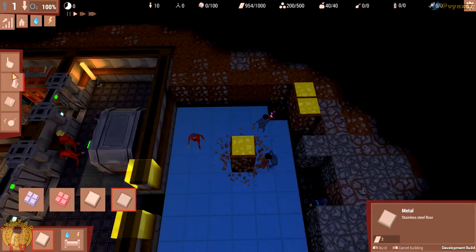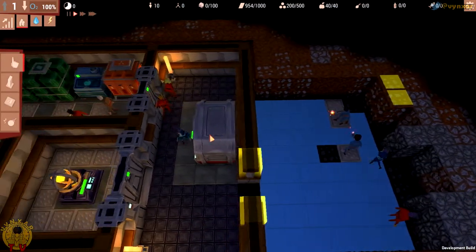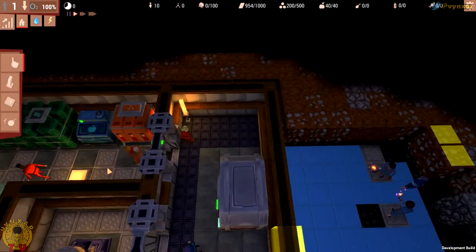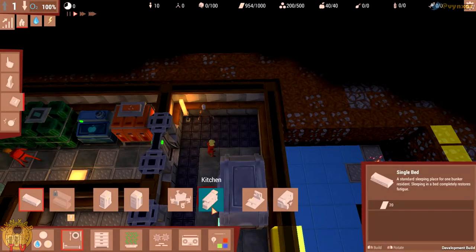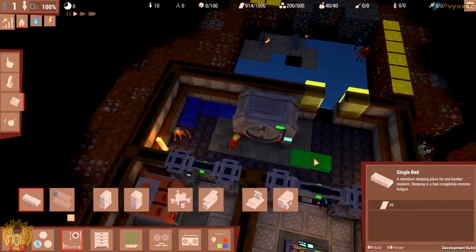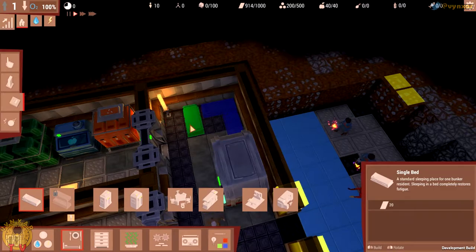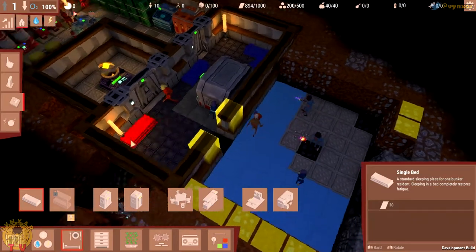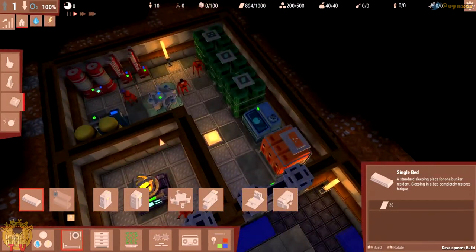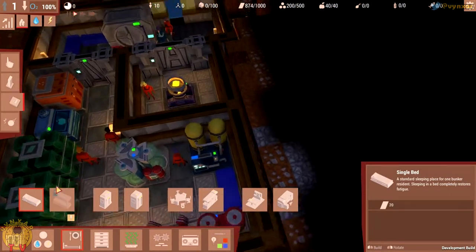We obviously need food, we need a kitchen, we need a way to get the ore, we need beds, toilets, and stuff. I'm going to begin to build a few beds just for the sake of it — let's add one over there and another one here. It's not a very good place to put them but for now it will be good enough.